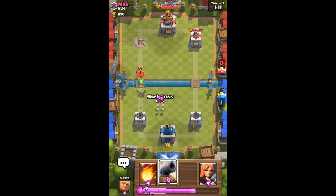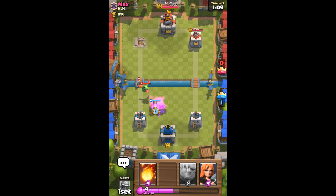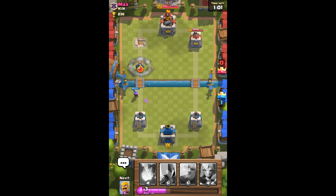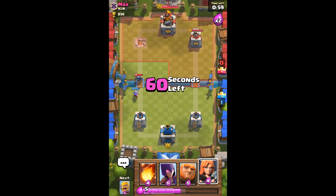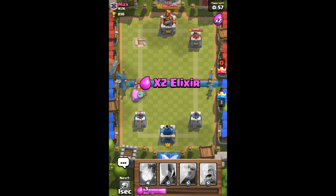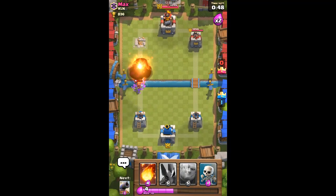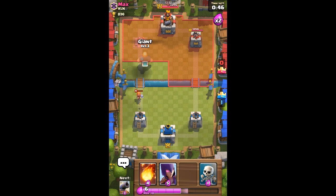We're going to distract with the one-unit skeletons, then put the cannon down, and rely on our tower and musketeer to dig out that baby dragon. We might actually have a chance on camera! He went for the musketeer — whatever. We're gonna put this witch down for splash damage. He just fireballed for no reason.